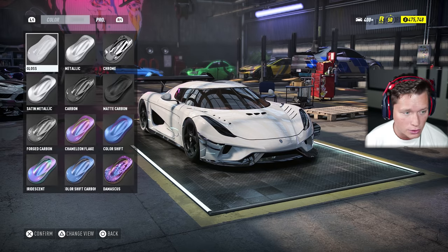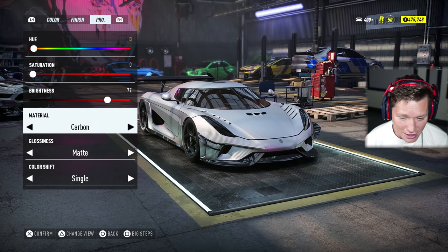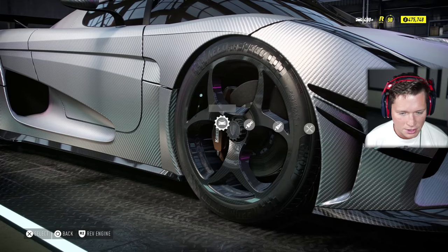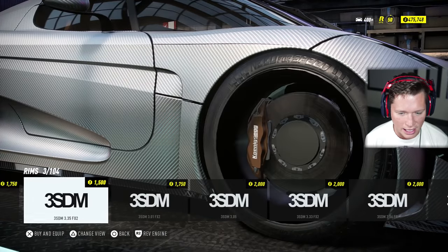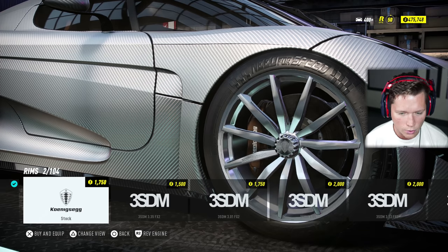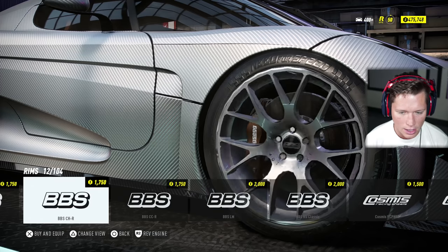Why not? I'm down. We've got some carbon rims here, but to be honest I don't love them. Those aren't bad, but I think we're going to put something else on. I just feel like we need something a little bit bigger. I like the Weds SA-72R — those are pretty dope. We can increase the size to give us a nice big rim there.